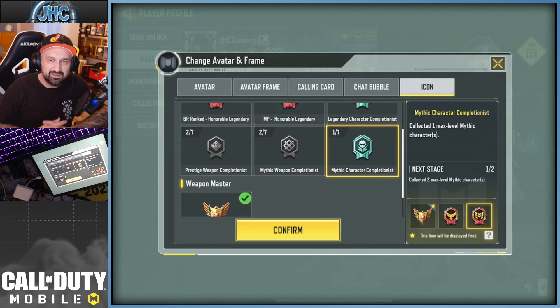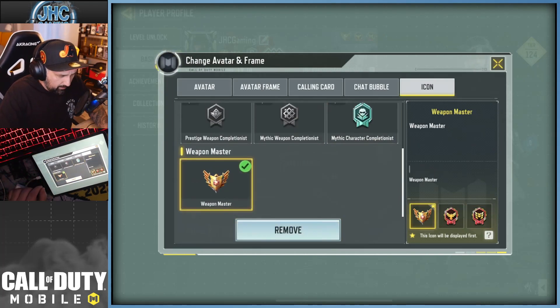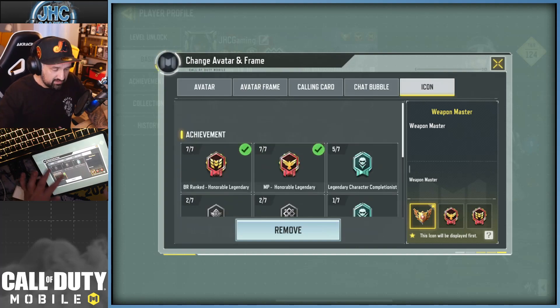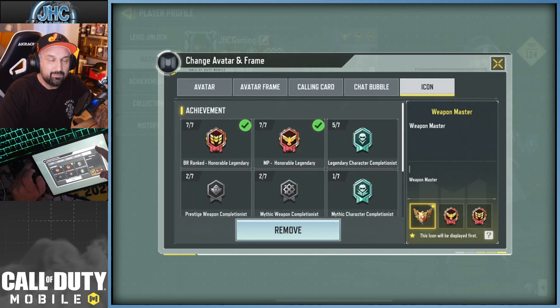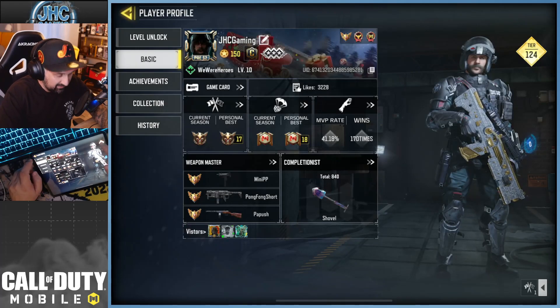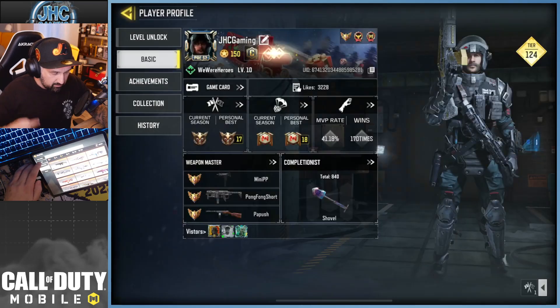There's only one mythic character in the game. Stage 2 will be two mythic characters and there are 7 stages. There's also the weapon master badge — I think you only need mastery on one weapon to get it because it doesn't show any stages. It's a cool addition and it shows they intend to keep updating the game for a long long time. This game's not going anywhere. So these are the first two additions — collection and basic — when you click on your profile.